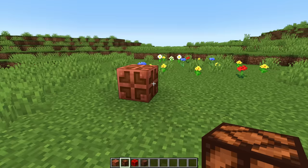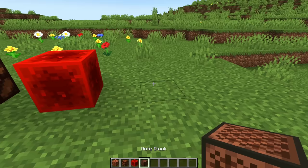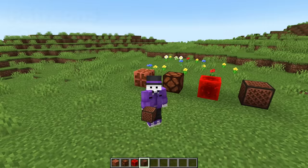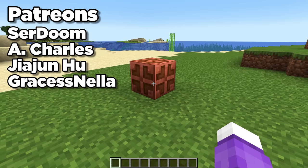Copper bulbs are a redstone lamp, a redstone block, and a transparent note block with a one game tick delay, all in one. I already love this block, and I've barely even had time to use it yet. But I already know it's going to be really nice using this thing in future redstone builds.